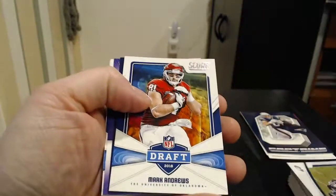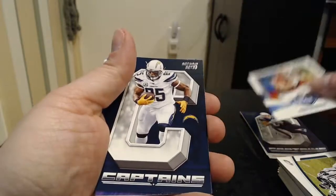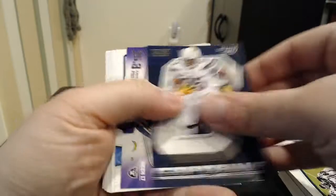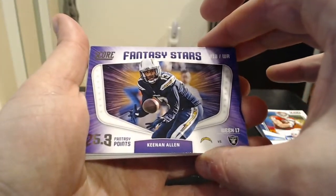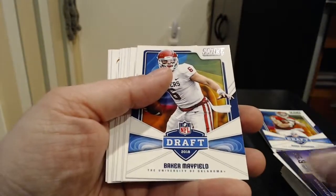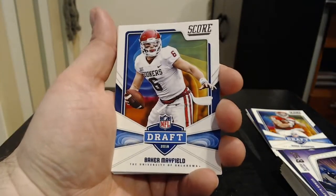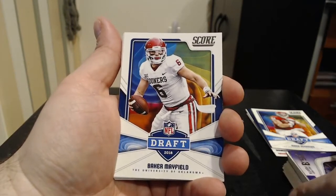Huddle Up Eagles card — very nice. Another draft card insert is a Mark Andrews, pretty good tight end for the Ravens. He's going to have a good career — I'll put him in the decent pile. Antonio Gates Captains — legendary player. Keenan Allen Fantasy Stars. And a Baker Mayfield draft insert — very nice. Probably the second best rookie you can get in here besides Lamar Jackson. So that is cool.